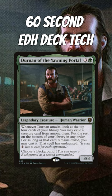Dernan reads: whenever Dernan attacks, look at the top four cards of your library. You may exile a creature card from among them and put the rest on the bottom of your library in any order. For as long as that card remains exiled, you may cast it. That spell has undaunted.